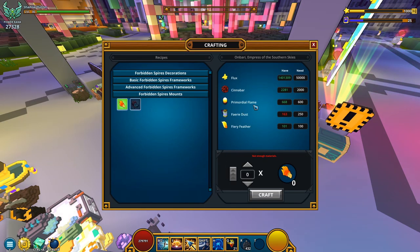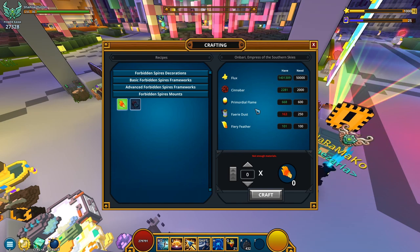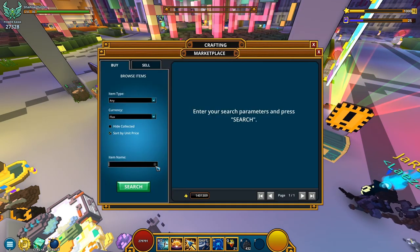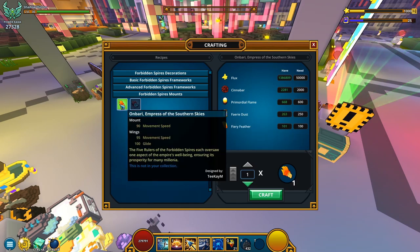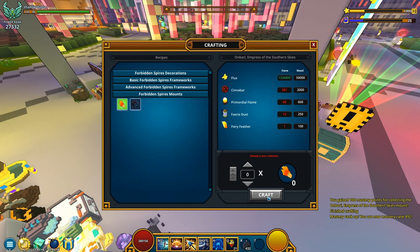Now, fairy dust. Should probably check how many I need — 100. So around 100 fairy dust then. Fairy dust — oh there you go, how convenient, 100 listed on the market. And now we have everything, which means I'm just crafting it. That was a pretty fast response — I would have expected it to lag or something.